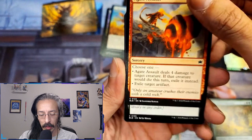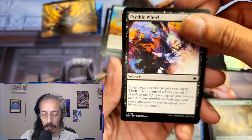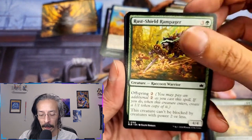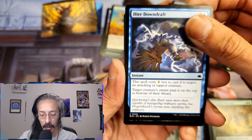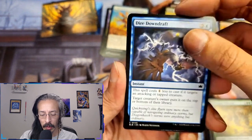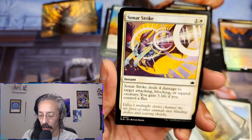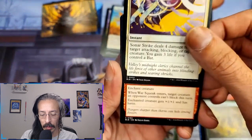Gate assault — damage target creature, if it dies exile instead, exile target artifact. Good spot removal. Psychic world — target opponent discards two cards. I understand why everybody was liking this set, it's a menace. Can't be blocked with creatures of power two or less. Dire down draft costs one less to cast if targeting an attacking or tapped creature — puts target creature on top of or bottom of their library. You thought you were attacking and then nope.